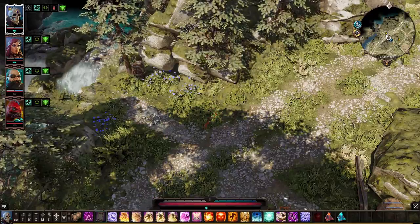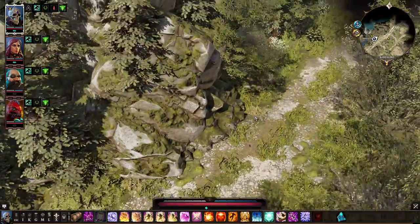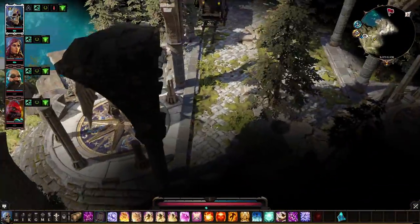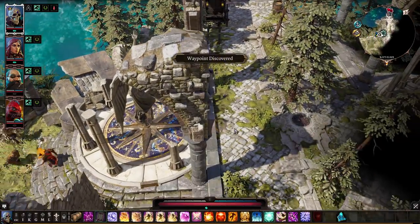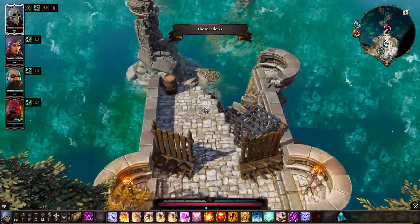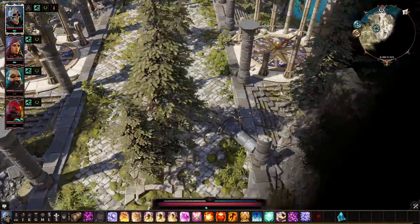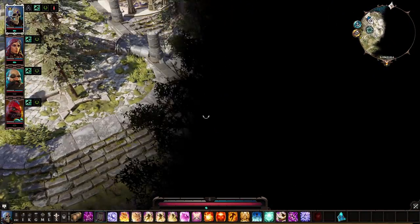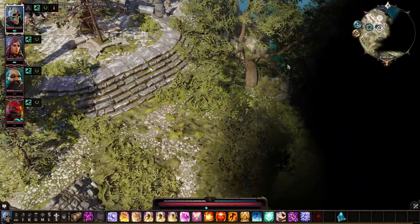I'm going to drop a teleport pyramid here for quick movement later. Keep moving on and at the center north part of the island you'll find a waypoint. You get kind of stuck here, but we'll come back later to get across that bridge for some more experience. For right now we're going to keep walking east, roughly northeast.